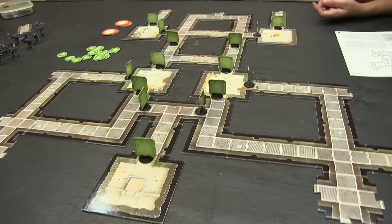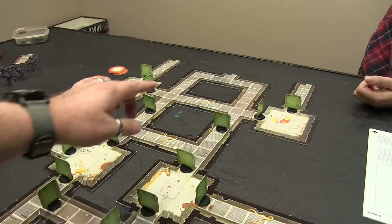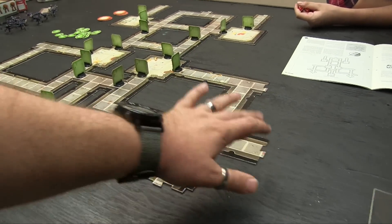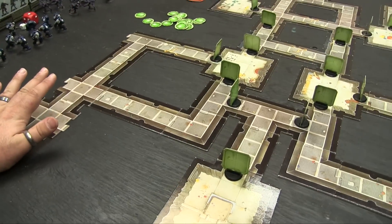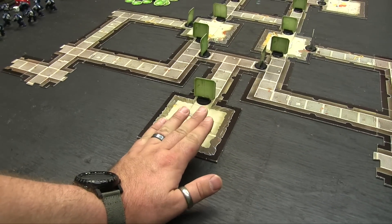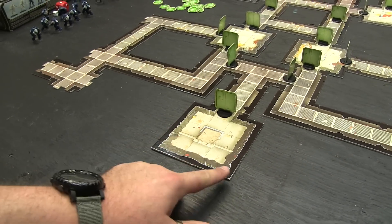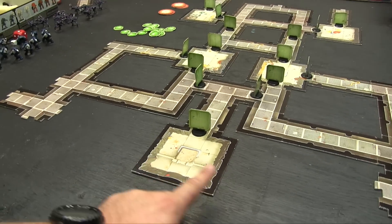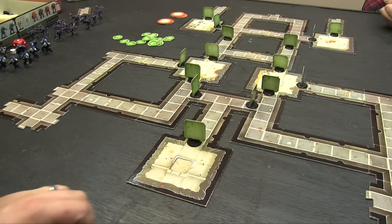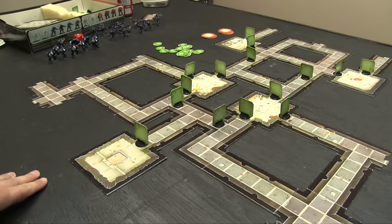Here we are set up for Defend. In this one, the Marines can set up anywhere on the map at all. The Gene Stealers are going to come through eight entry points, and it's the same over on this side. So you have the Marines basically trying to defend this control room right here. If they can control it for 16 turns without a Gene Stealer getting in here and meleeing the air ducts in the front top of this wall, they win. If a Gene Stealer gets loose in this room and melees with a six on its melee roll, the Gene Stealers break into the air ducts, infiltrate the rest of the area, and win the game. Owen's going to play the Marines to start, so he'll deploy them. There'll be two blips deployed afterwards.